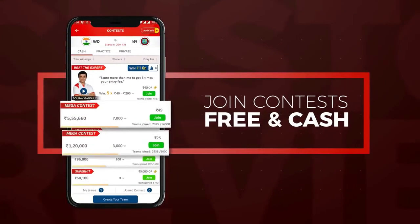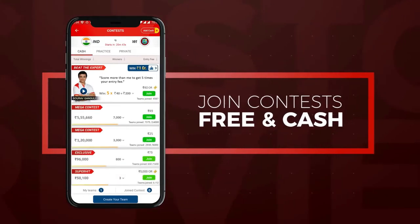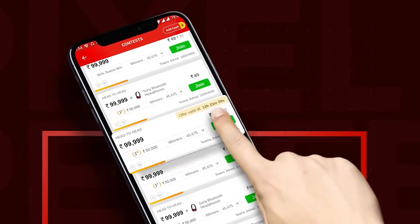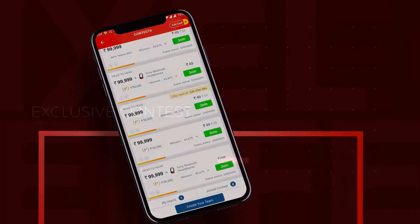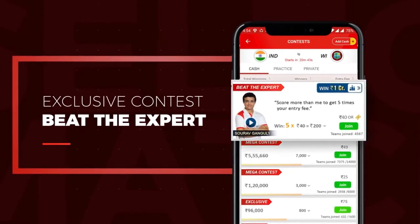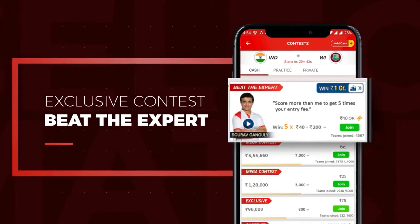Step 3: Join free and cash contests. Once you create your team, choose from a wide range of contests and join the ones that you want to play. You can also try My 11th Circle's exclusive contest, Beat the Expert, where you can multiply your entry fee if you beat our cricket expert.